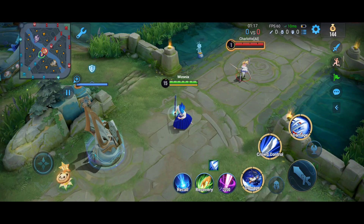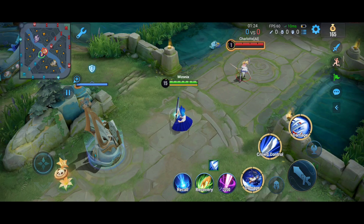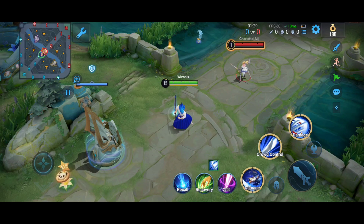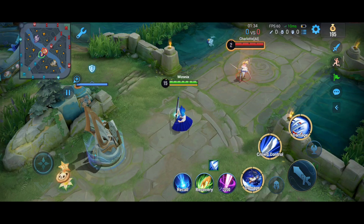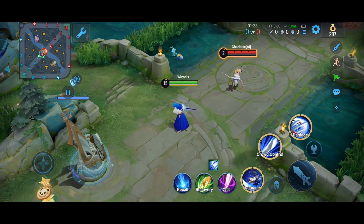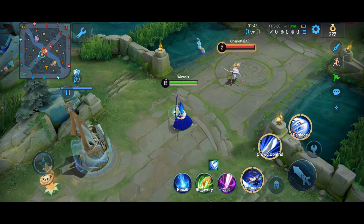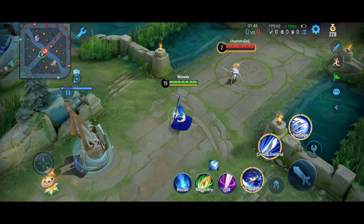Hello everyone and welcome back to the channel. Today's video is going to be a tutorial on how to play Yukio Tachibana. For those of you who have played AOV before, this hero is exactly like Ryoma. In AOV we usually play Ryoma in the DS line or the AD line, but in this game he is primarily a jungler. So Yukio Tachibana is primarily played in the jungle in Honor of Kings. Today I'm going to be explaining all the abilities of Yukio Tachibana, the best build for him, and also the perfect combo.